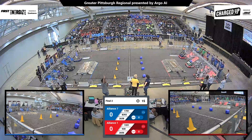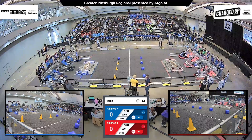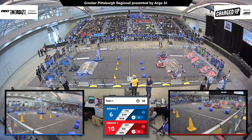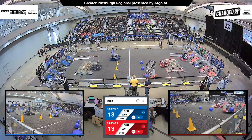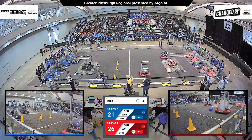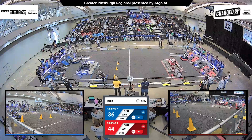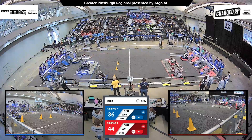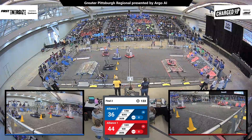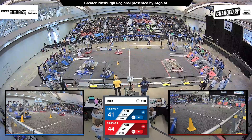3, 2, 1, go! Robots are off in this first 15 seconds of the match. We've got three game pieces scored on blue. Looks like three game pieces scored on red. Team 930 making that five game pieces, and now six game pieces scored on red. Red Alliance is ahead coming into this tele-operated period, with a score of 44-41.